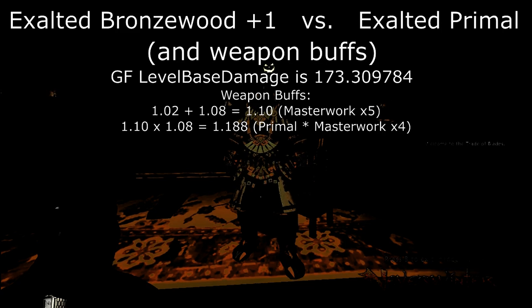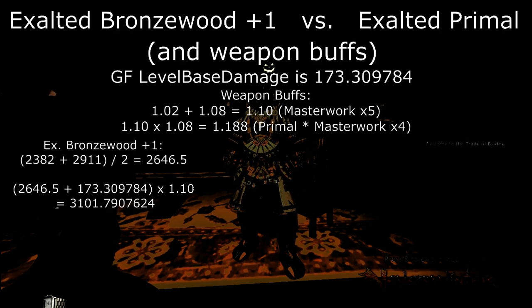So we'll take the minimum and the maximum of the Bronzewood, divide it by 2 to get the average. Then we'll add the average of the Bronzewood plus 1 to our level-based damage, and then we're going to multiply it by 1.1, because we're assuming that 5 people have the Masterwork weapons. And now we've got that number, which is 3101.79.